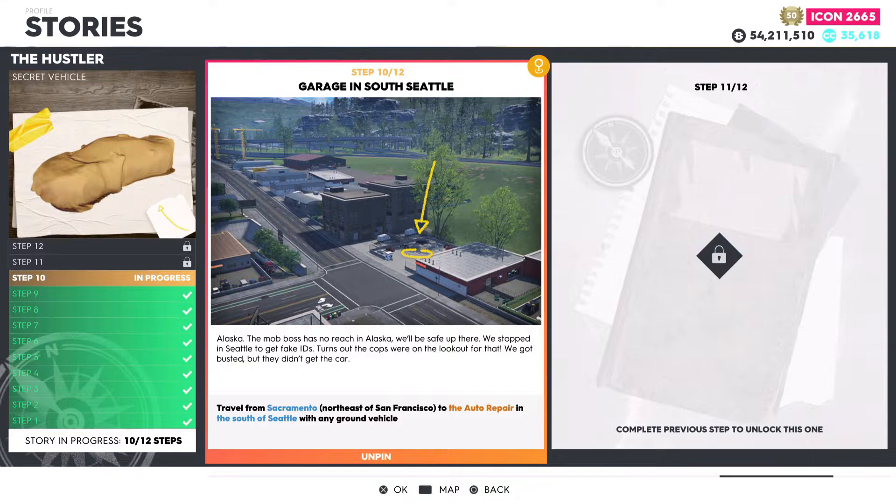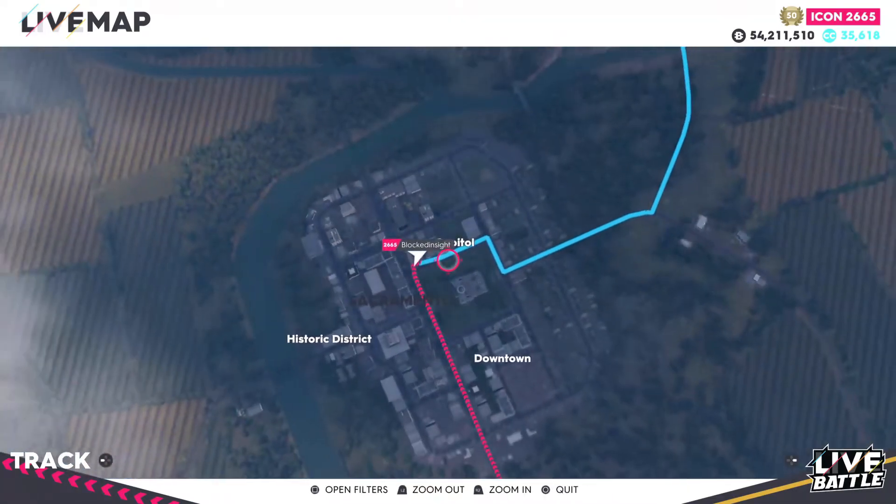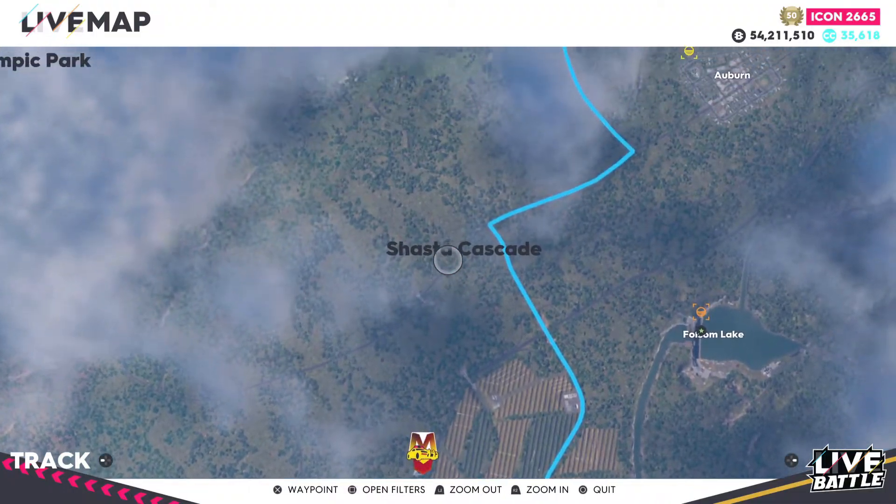Moving over to step number ten: Garage in South Seattle. Travel from Sacramento, northeast of San Francisco, to the auto repair shop in the south of Seattle, with any ground vehicle. For step number ten, leave from Sacramento — I recommend leaving from the hotel in step number nine — then head over to the auto repair shop in Seattle, which is luckily under seven miles away.